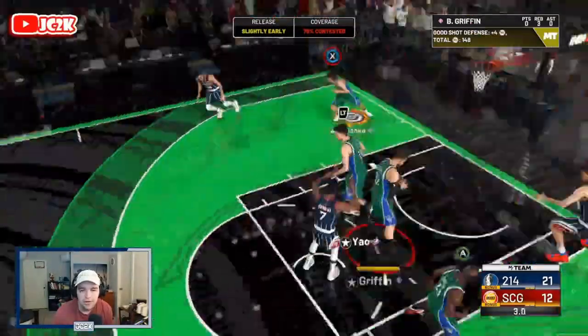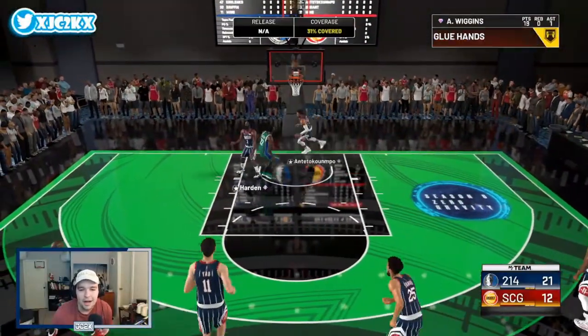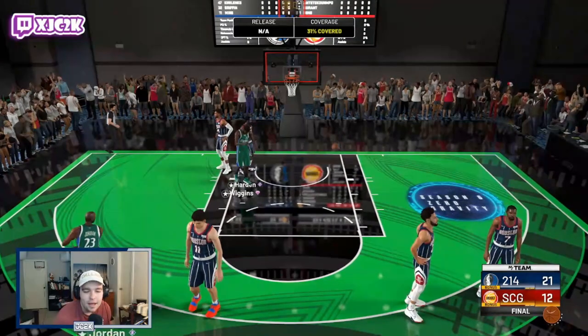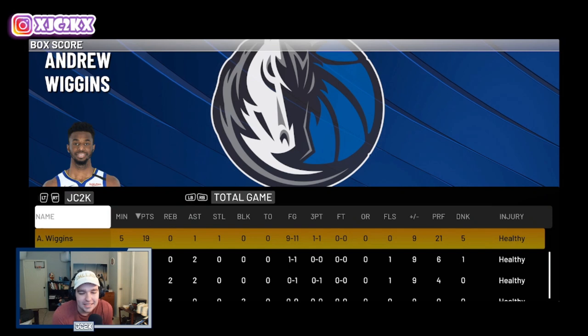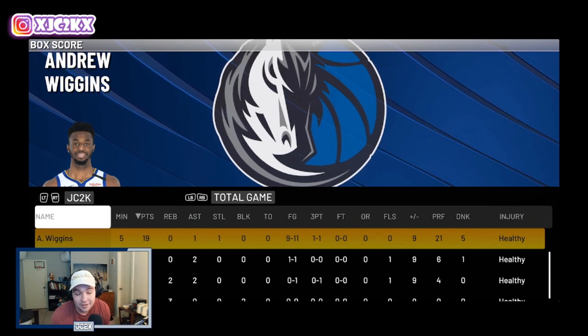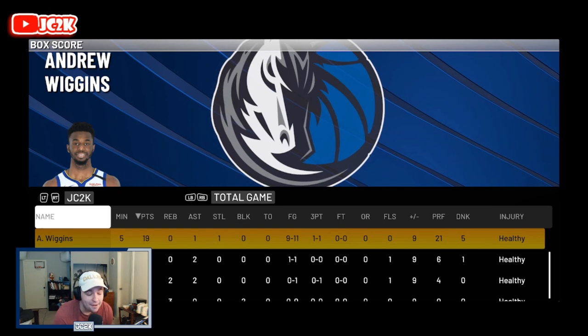One more great defensive possession for Wiggins to close it out. Wiggins finishes the game with 19 points, an assist, a steal, shooting 9-of-11 from the field and 1-of-1 from three — incredible efficiency. He played absolutely phenomenally in this game. Let's hop back into the main menu and give the card a final read.